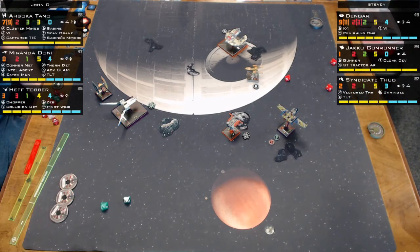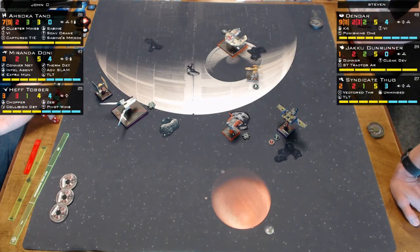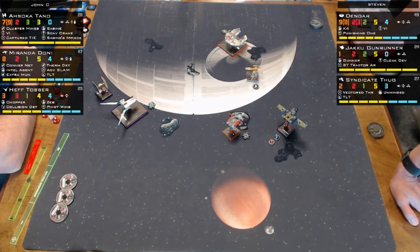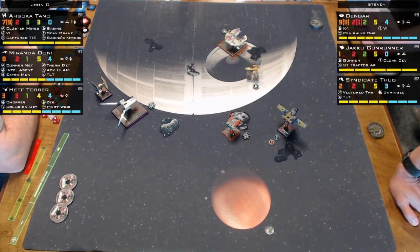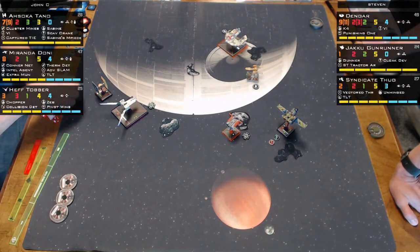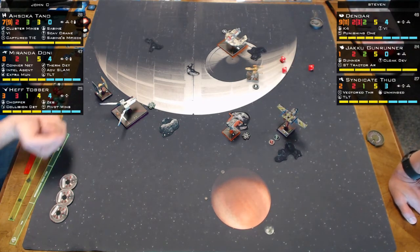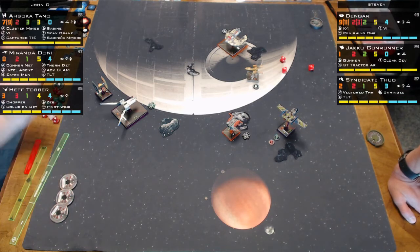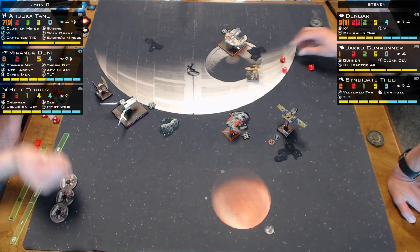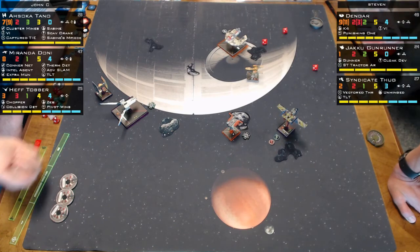Syndicate Thug is doing twin laser turrets and got all blanks, triggering the second TLT roll. Dengar shot at Miranda — it's confirmed he measured range on Miranda, who took the hit.